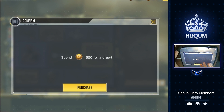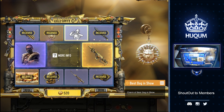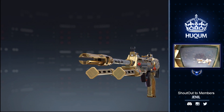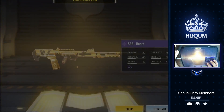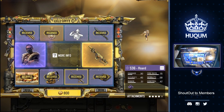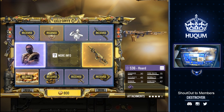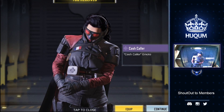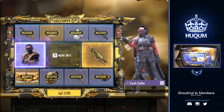540 CP, next pull, and here we go. And we got the S-36 skin. Without further ado, 1100 CP.